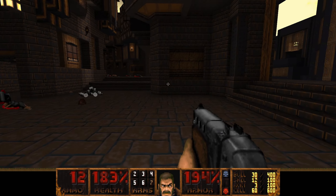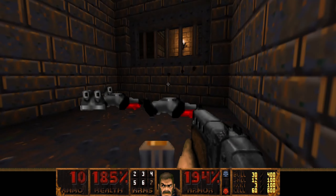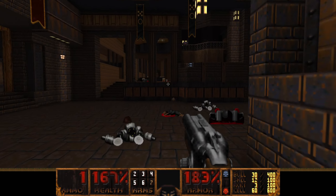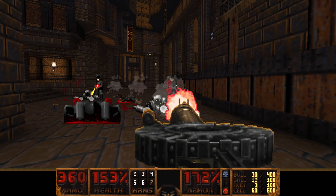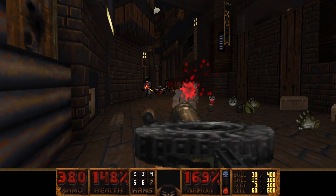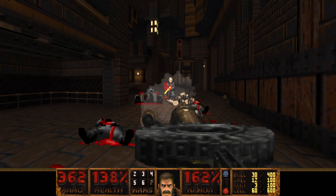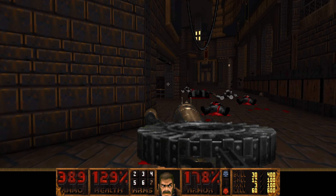Alright, we've got the red key. I killed this guy over here. We're out of ammo for the shotgun — switch to the machine gun. And we're overheated.